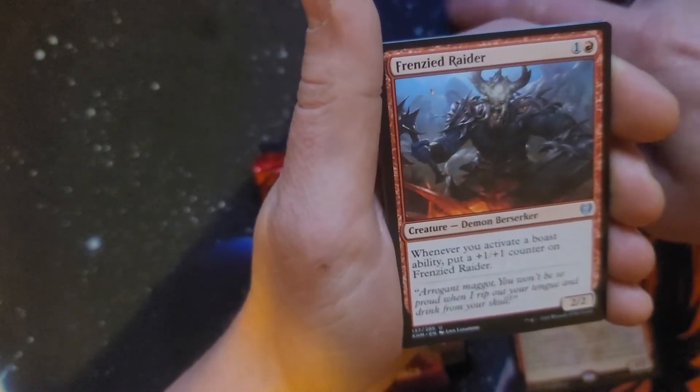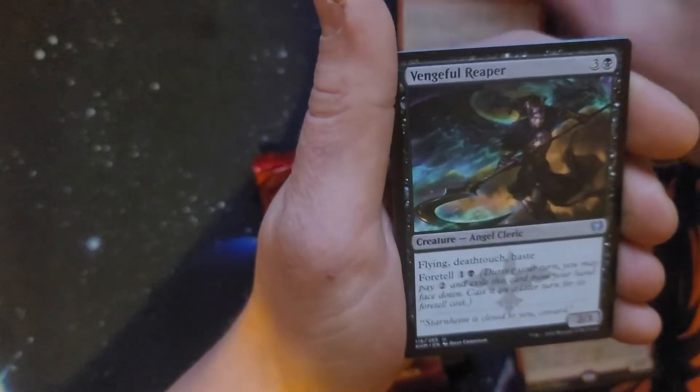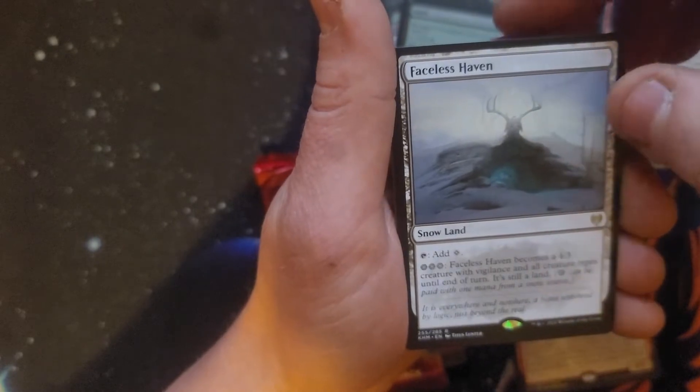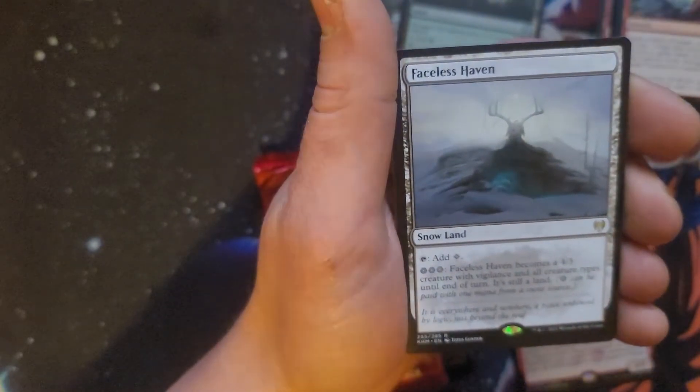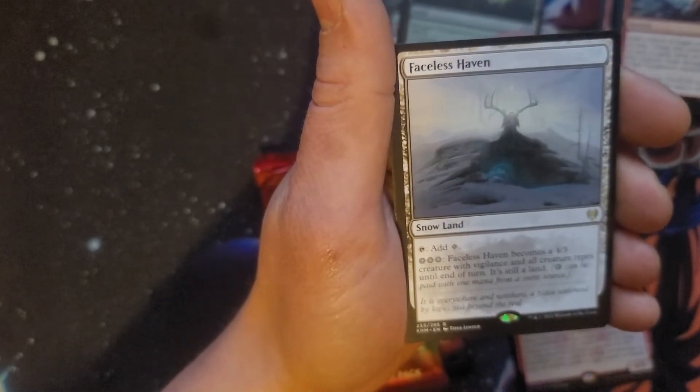Shackles of Treachery — first uncommon. The only uncommon we are looking for is Saw It Coming. Vengeful Reaper. Bretagard Stronghold. Rare is a rare — Faceless Haven, about $2.50. Tap to add colorless or three snow-lands and Faceless Haven becomes a 4/3 creature with vigilance and all creature types until end of turn — it's still a land.